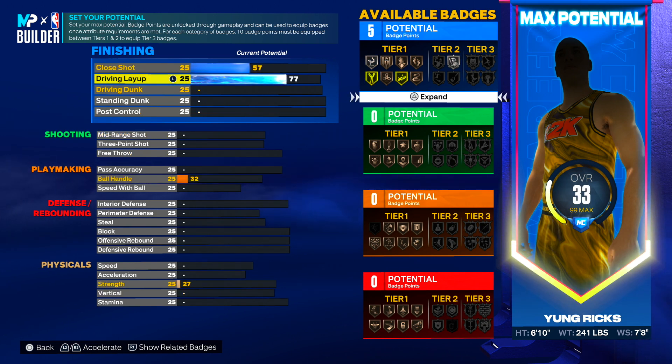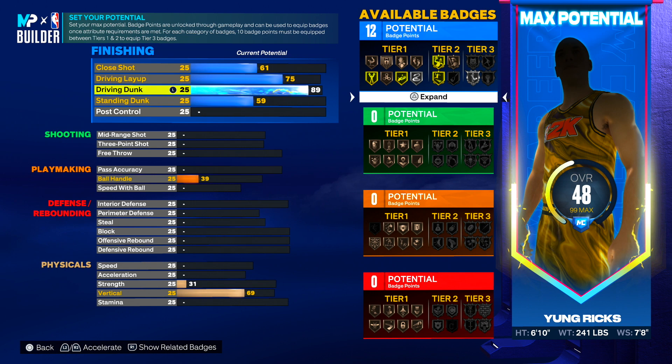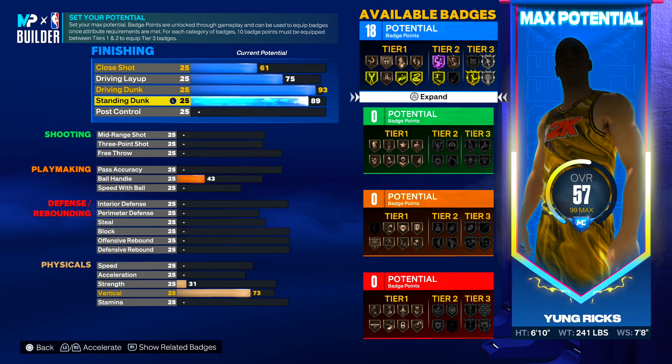Driving dunk, put it at 93 so we can get all the contact dunks — elite contact dunks, pro contact dunks, alley-oop contact dunks, and all the dunk packages. Definitely want that 93 driving dunk. Standing dunk, go with 89. Standing dunk is OP this year — I've been seeing a lot of people get crazy standing dunk animations, so we definitely want that on this build.